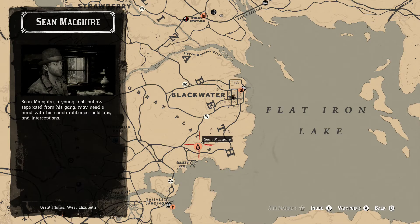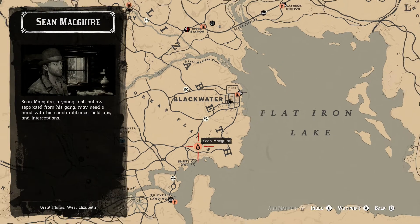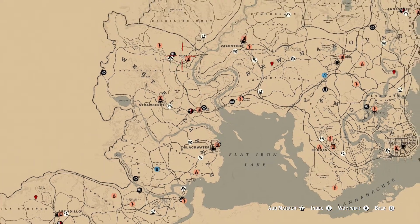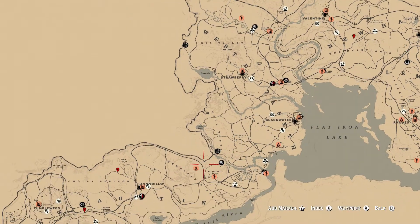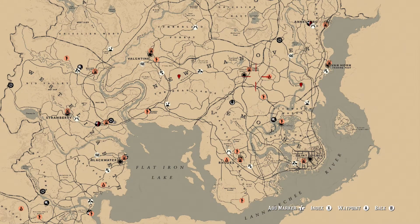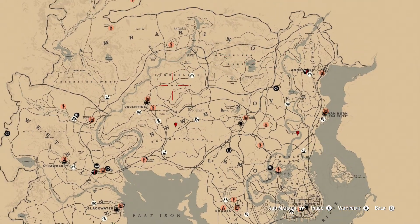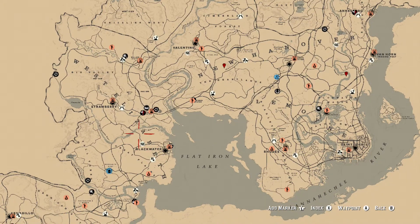To get to the Blood Money update, you got yourself a new waypoint on the map. You got Sean — there's different people. There's one over here at Blackwater, another one by McFarland's Ranch, another one by Rhodes, and another one above Lemoyne next to Emerald Station.